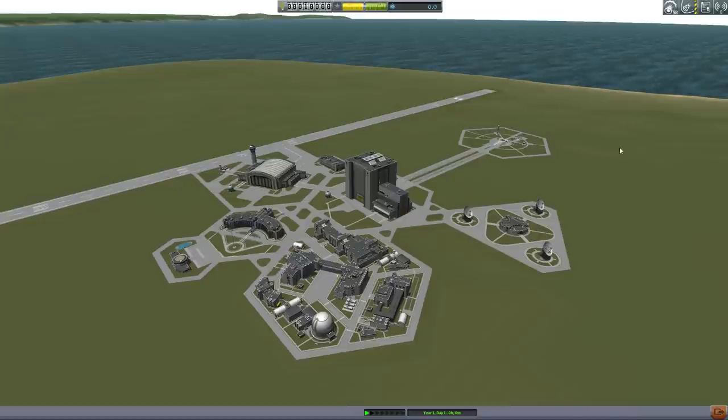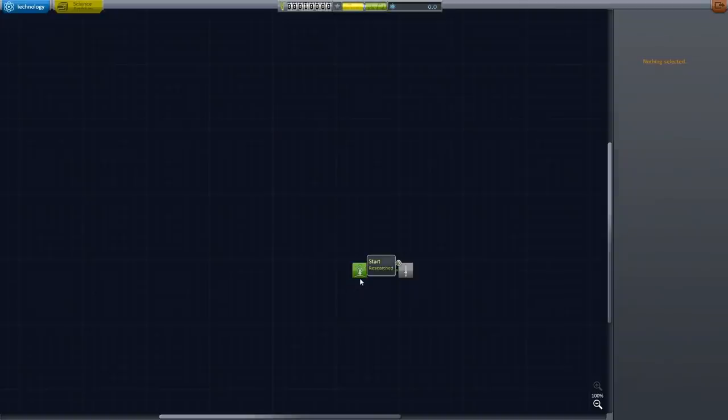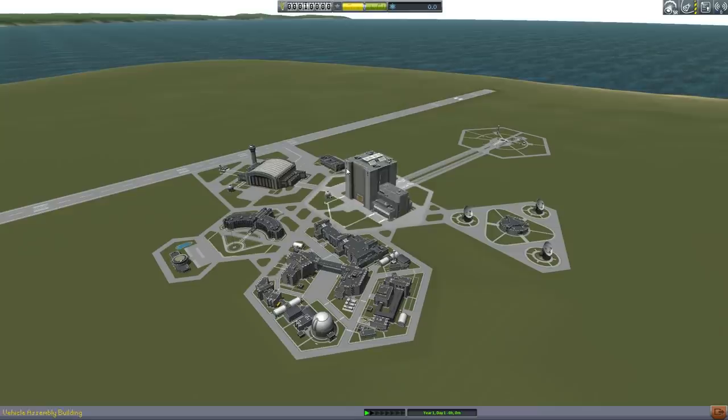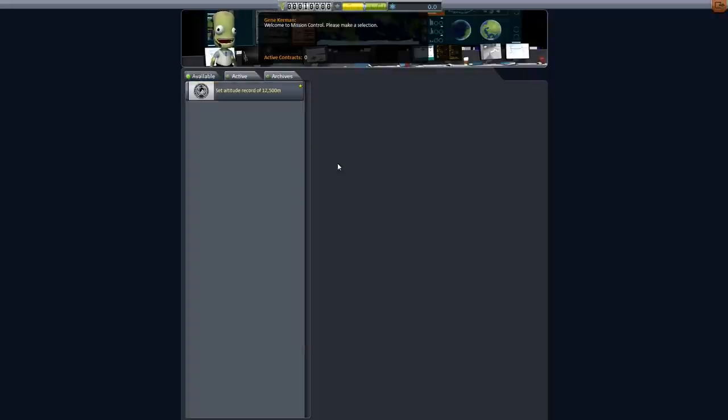Hello, it's Scott Manley here, and today I would like to look at a mod for Kerbal Space Programme called Better Than Starting Manned. Why is it called Better Than Starting Manned? Well, you start career mode without any manned capsules. This is a mod which is designed to revamp career mode, redesign it so that the progression of technology is a little more realistic, which means you don't start out by putting a Kerbal into a capsule and going for an altitude record — you start using very simple automatic probes.